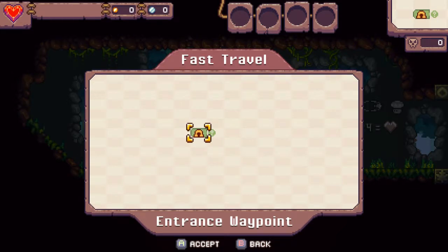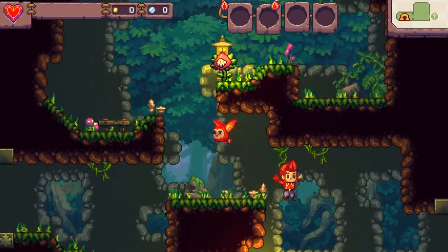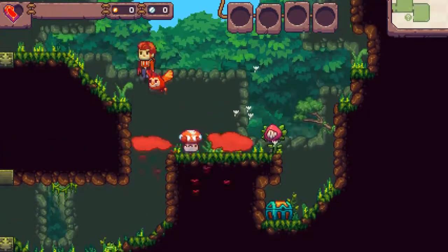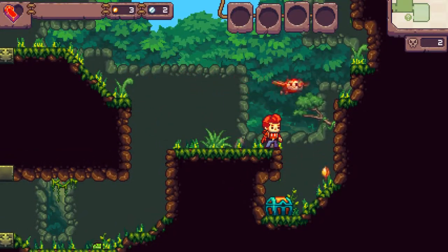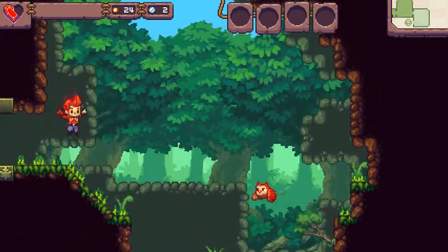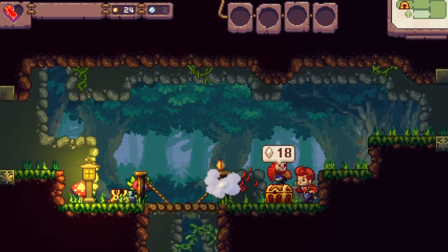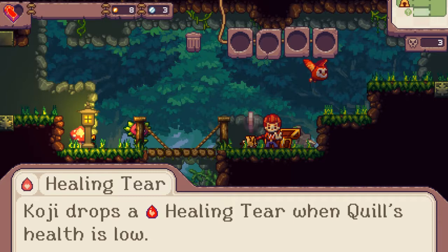So this is kind of a roguelike — you have runs in it. If you complete it you can do so in one turn, but if you don't, it's randomized and you get to do it again. You can collect coins and acorns here, which are used for different things. I believe acorns are used to open certain specialty chests — looks like I need eight seeds to open this chest. Got it: Koji drops a healing tear when Quill's health is low.